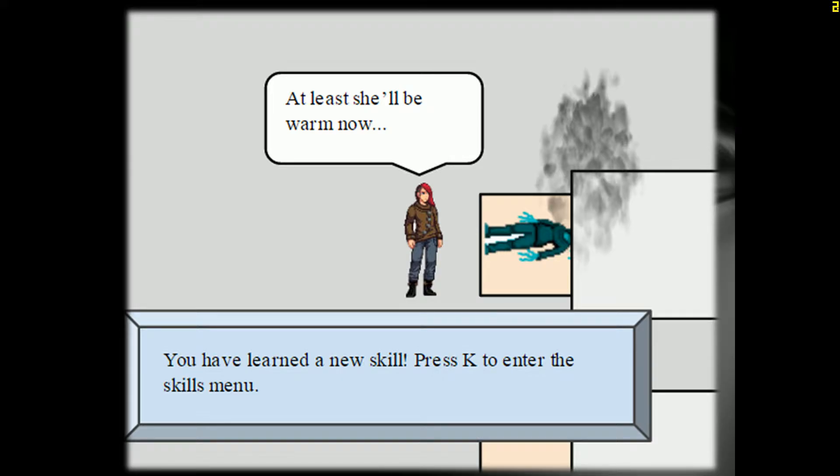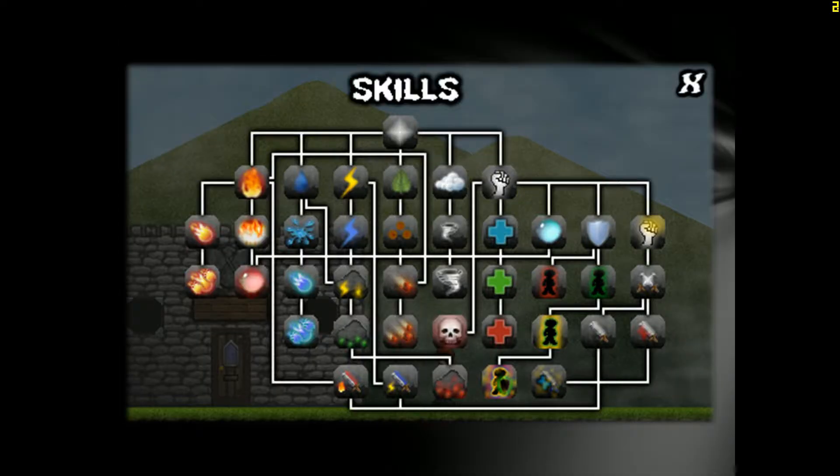After you have discovered a new way to kill an enemy, this will boost your skills. Skills will be learned as you discover all of these new ways to kill enemies, and each skill will provide a stat boost. These will build on each other throughout the game.